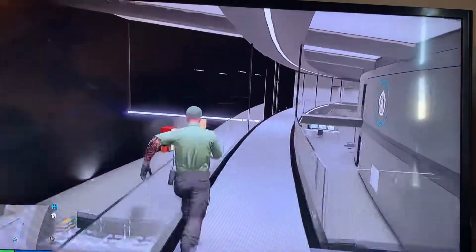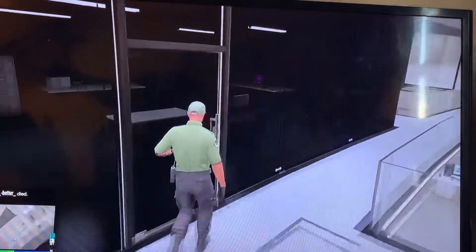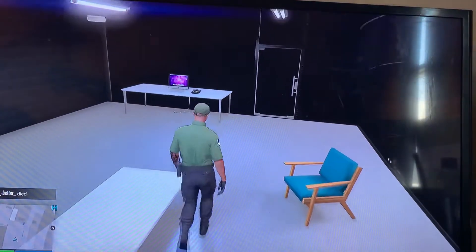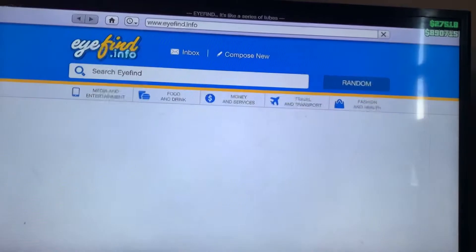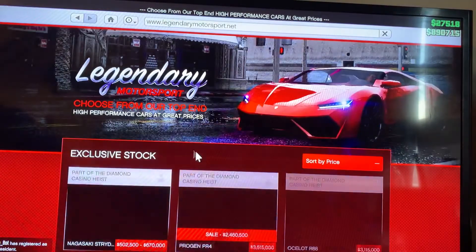I don't have the oval room or orbital room, I believe it's called, as well as the security room. I may get the security room, but the orbital cannon I'm not going to get. In here we have sort of our lounge or break room. Over here we have the computer.